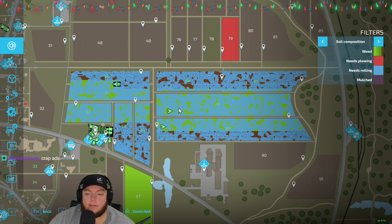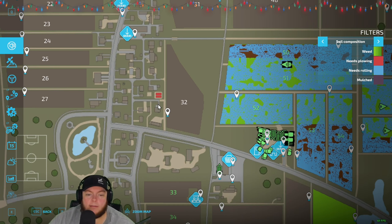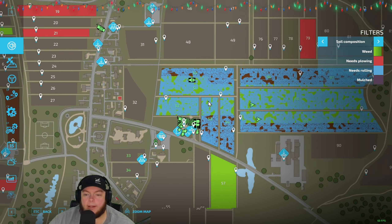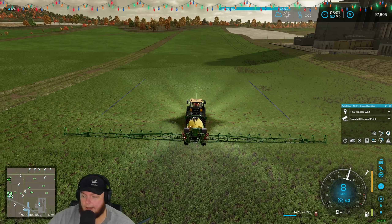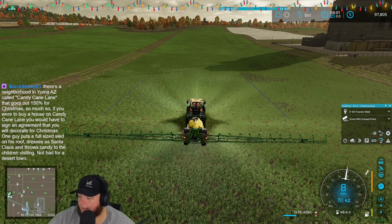We're getting this knocked out. I'm on the long passes now and I think Trent's up there doing his thing. We'll be done with that little spot. That garden needs to be plowed — we should — we can't plow it. Dang, I was gonna go help but I can't do it.